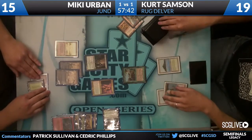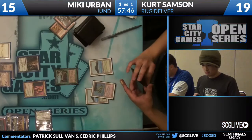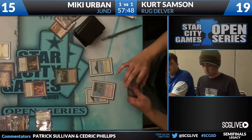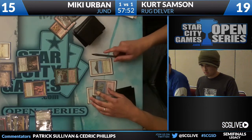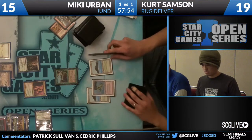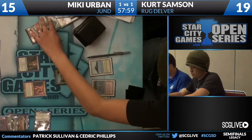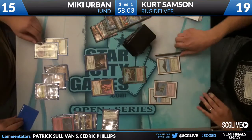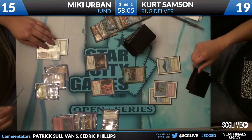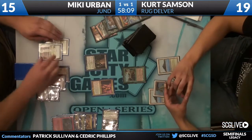We see a Deathrite Shaman from Mickey, who is now empty-handed. Kurt draws a card. This matchup is typically very back and forth, with the pendulum swinging between both players. Both players have looked fairly ahead at multiple points in this game. A noteworthy situation developing: Wasteland is now a very powerful draw for Mickey because he can cut Kurt off of a color, whereas Kurt's Wastelands are not good right now.